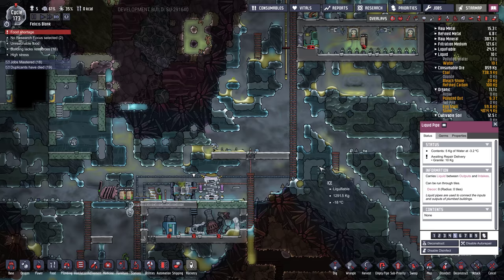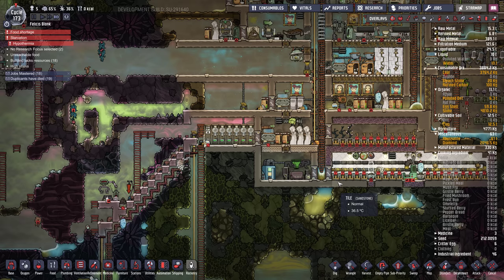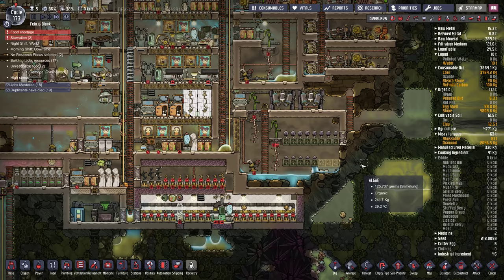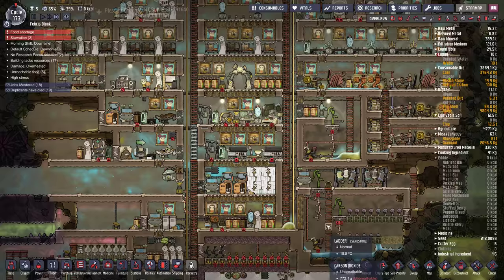They're stressing. Coal and algae up here — it's all blocked in though. Starvation, starvation, starvation. Hypothermia. I think we're pretty much hooped here. These mushrooms are taking a while. We'll just let it play out, see what happens. Pretty sure they're all going to die.